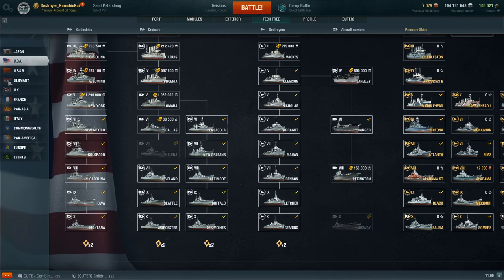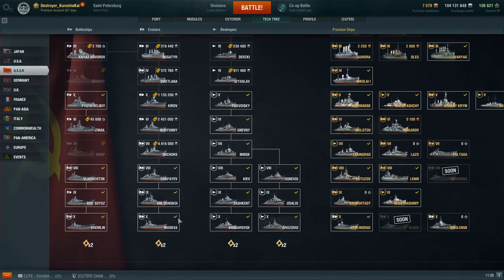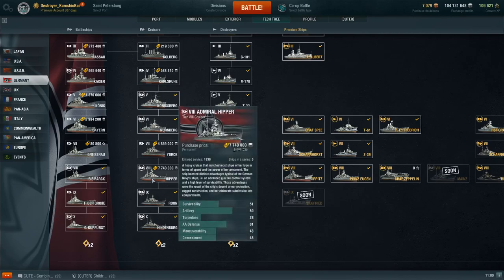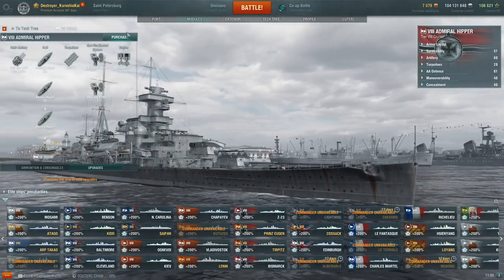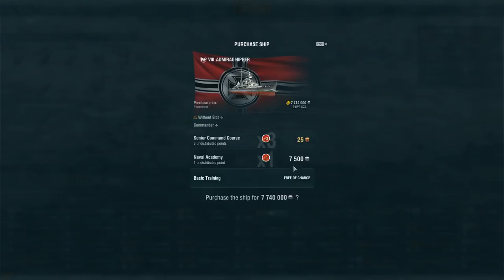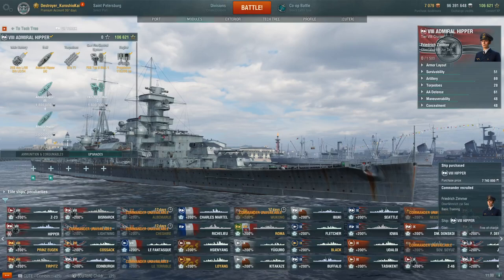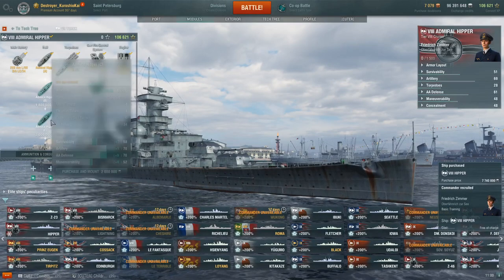I could get the Lexington. Going through here and looking for ships I could repurchase — actually, the Hipper. I thought I had a Hipper, apparently I don't. So we're going to go ahead and purchase the ship. Actually, we're just going to do the C-hull.